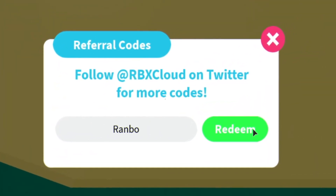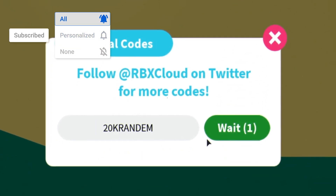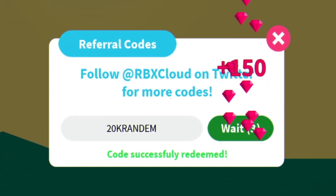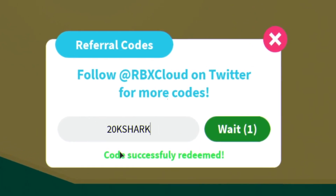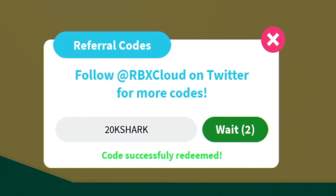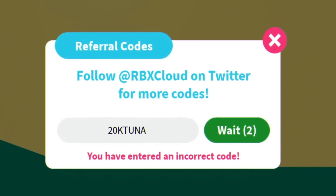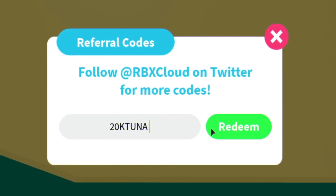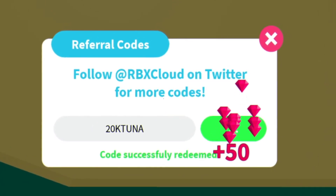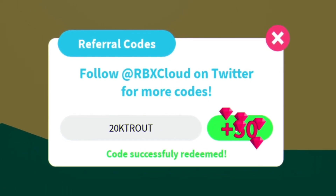Anyway, let's get into this video now. The first code today is going to be the code 'Rambo' — go ahead and redeem that one right here. After that you have '20k random' — redeem that code right here. We have '20k shark' as well. There are quite a few new working codes since last video, which is awesome. We have '20k tuner' — redeem that code. Then we have '20k trout' — redeem that code right there.